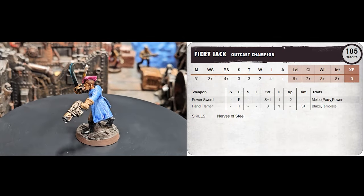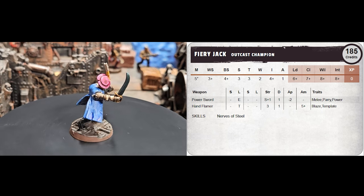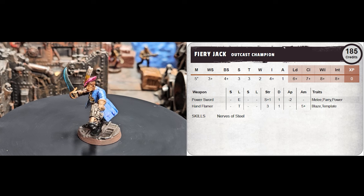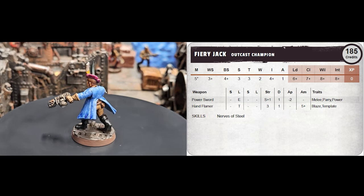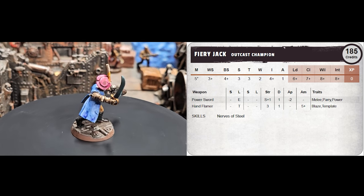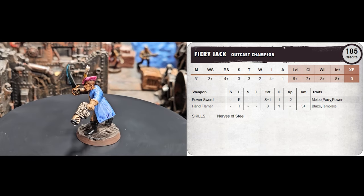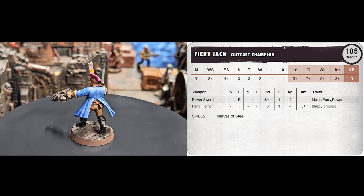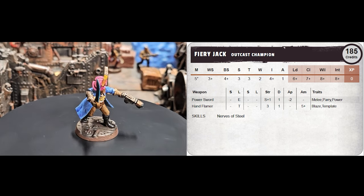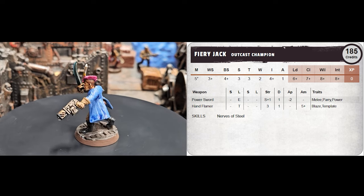Fiery Jack is Steve's first mate. He's an outcast champion with a power sword, a hand flamer, and the skill Nerves of Steel. At 185 credits he isn't really cheap for an outcast champion, but he has some nice weapons. I usually start gangs with less wargear at creation and then after a game or two begin upgrading with things like armor and grenades. Having Nerves of Steel and a power sword will hopefully get him into combat, and having a weapon that causes Blaze in an outcast gang can really help make up for deficiencies elsewhere. The hand flamer fills that hole quite nicely.